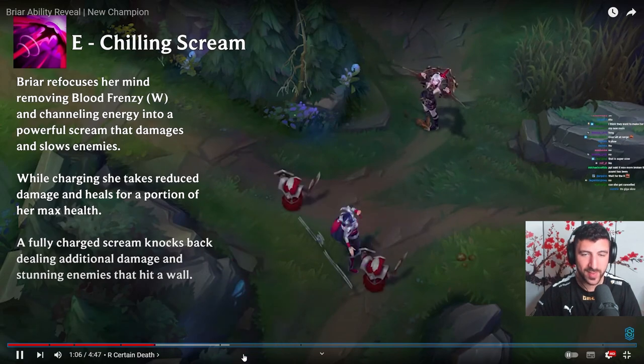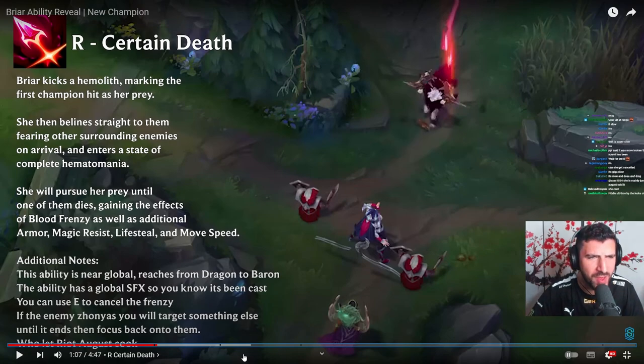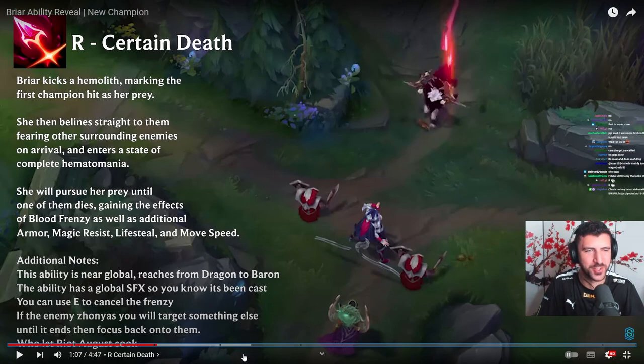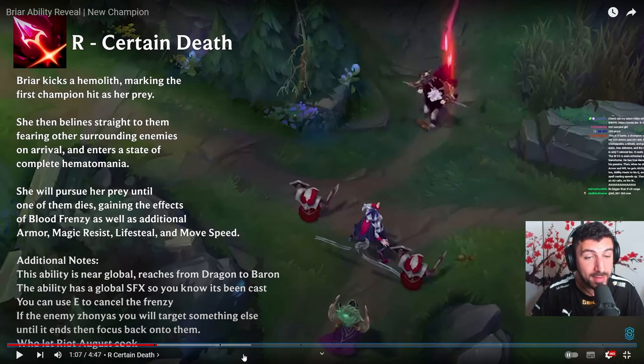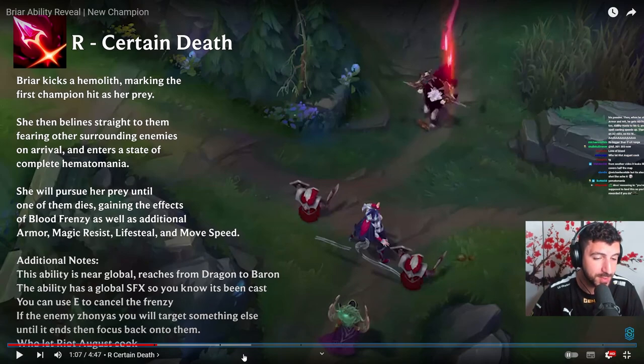Looking at the R: Briar kicks a hemolith, marking the first champion hit as her prey. She then beelines straight to them, fearing other surrounding enemies on arrival, and enters a state of complete Hematomania. She will pursue her prey until one of them dies, gaining the effects of Blood Frenzy as well as additional armor, magic resist, lifesteal, and move speed. This ability is near-global — reaching from Dragon to Baron. There's a global sound effect so you know it's been cast.